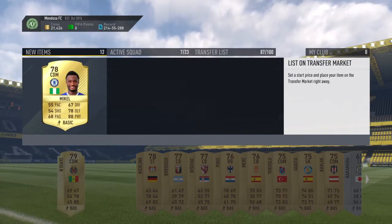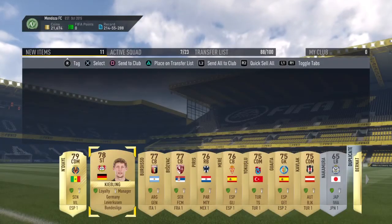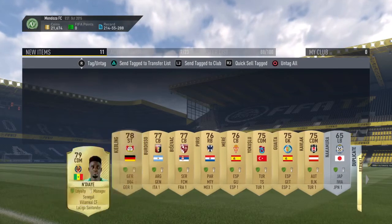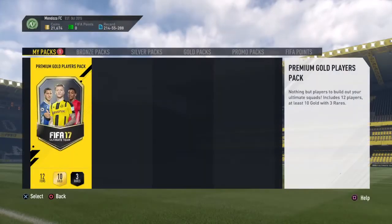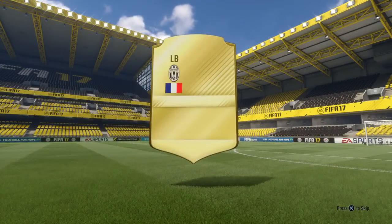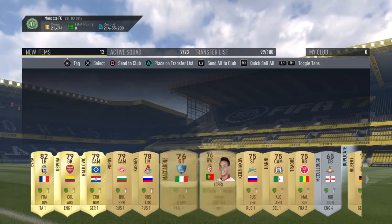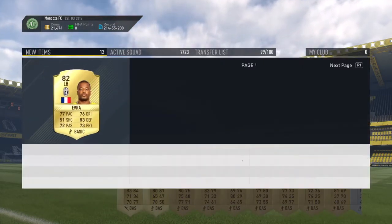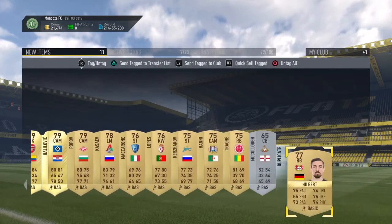John Obi Mikel may go for something with the Diego Costa SBC, but I doubt it very much — going for about 850, so I'll list him for 750. I'll put the rest on the transfer list. Pirès may go for something with the SBC challenge. I'll send Bernat to the club since he is first owner. Final pack — no walkout, no in-form. That is awful. 82-rated, not the worst, not the best. Evra is going for about 800 coins so I may as well just keep him.